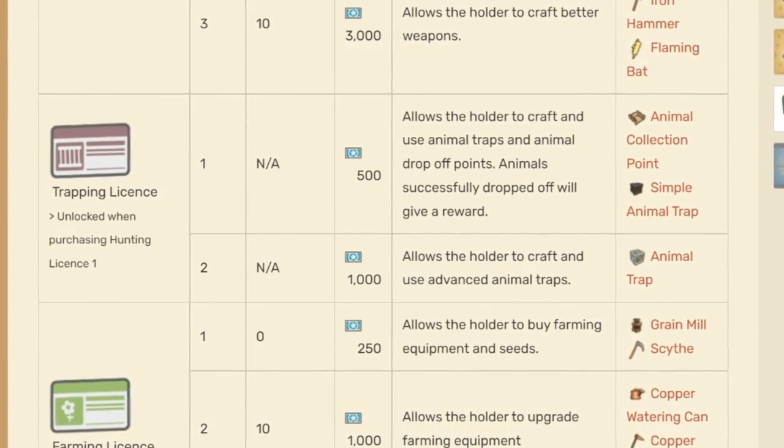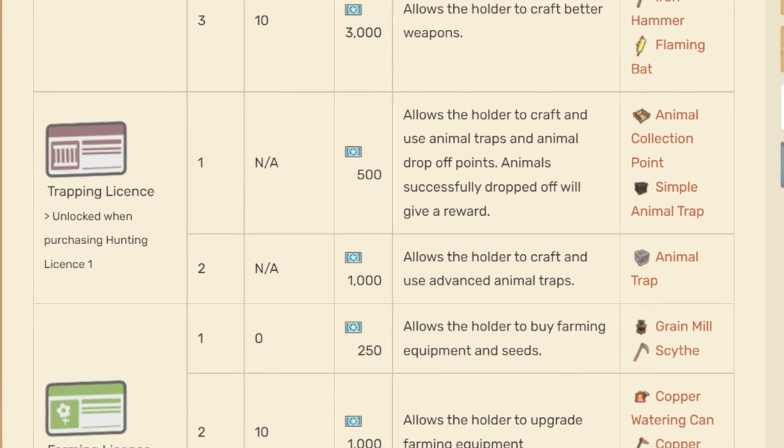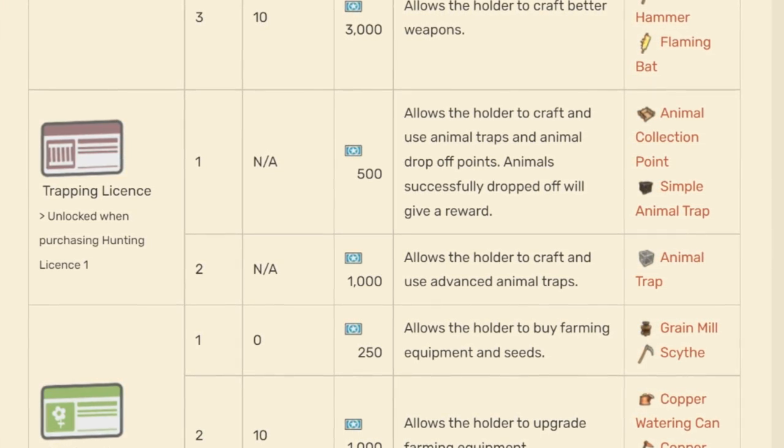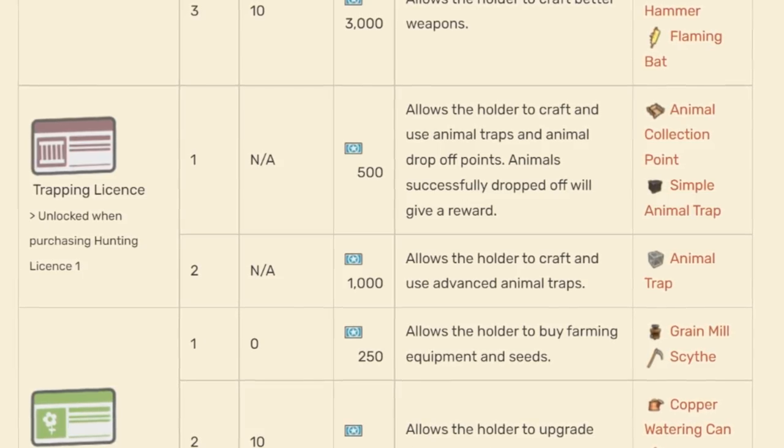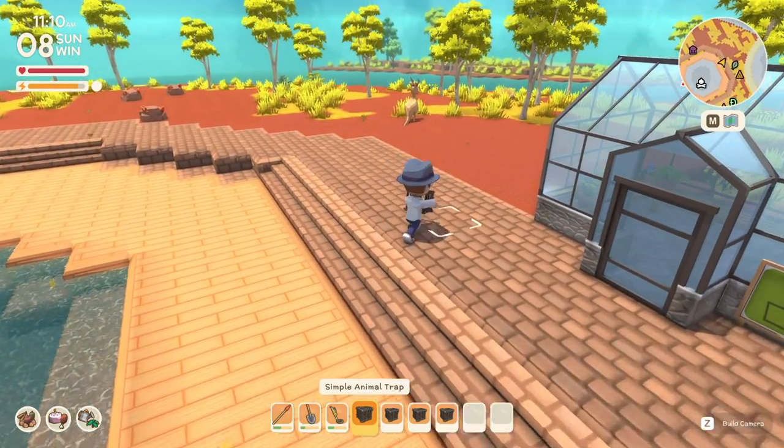Good news though — by the time you've gone through enough of the game to unlock Metal Detecting, you've likely accumulated enough points for your first trapping license. And this is the method that we'll be focusing on until we get more into the mid-game.